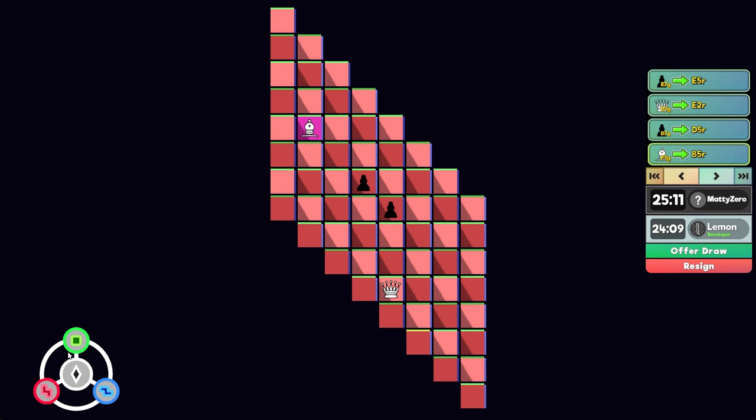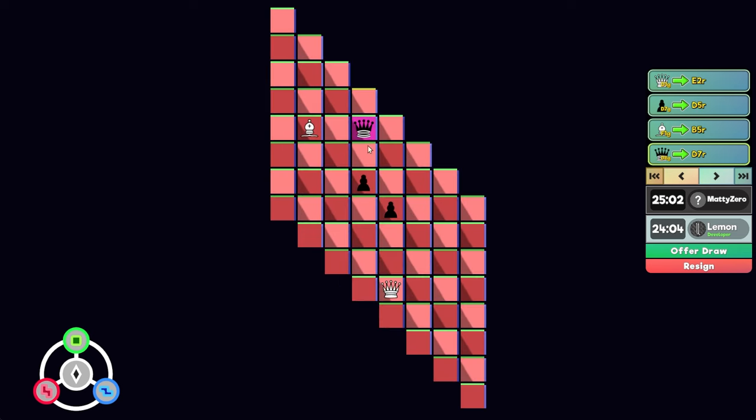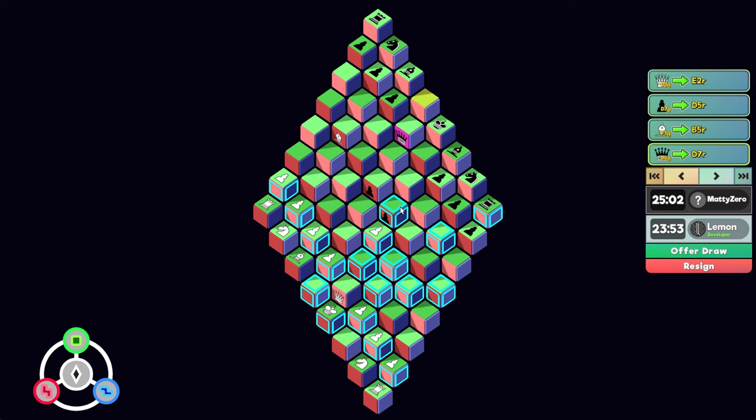He can probably bring another pawn in to defend it. He can probably bring in a bishop or a queen to defend it. He brought in this queen, now attacking my bishop. I can come here with check. He can block it with his bishop. Then I wonder if I can go back into the red dimension — I definitely can. Let's try that. Let's go here.